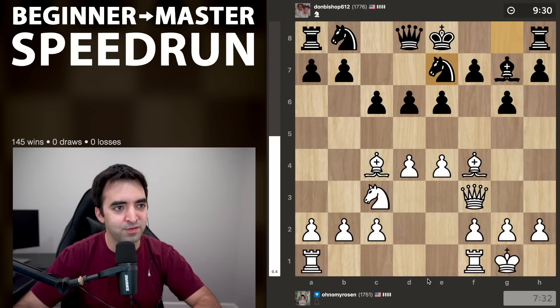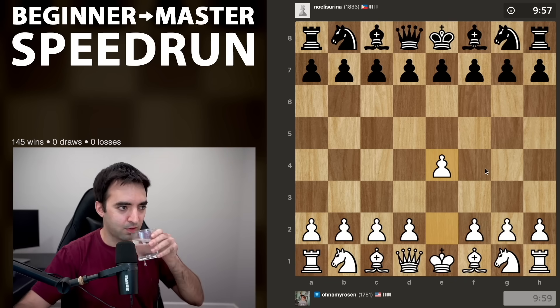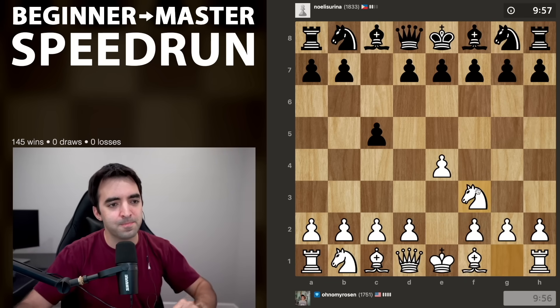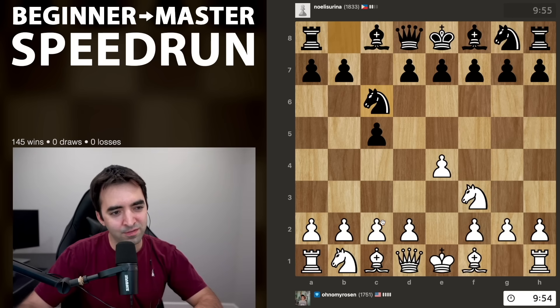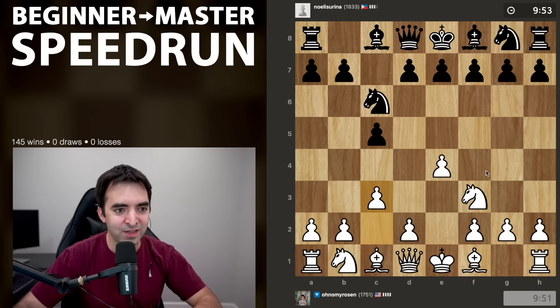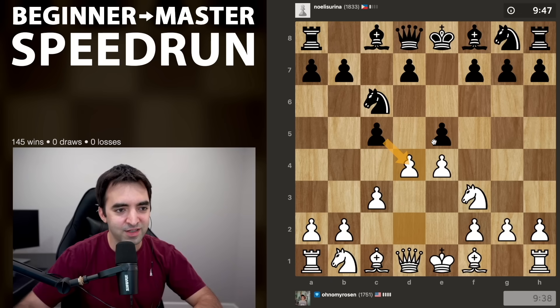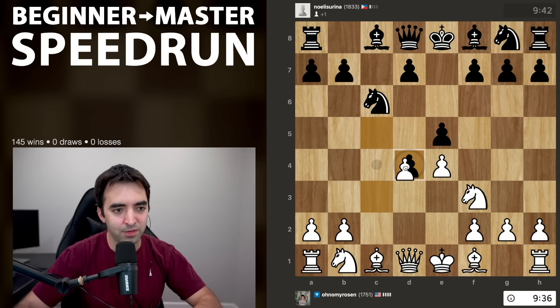Let's do another. Rated 1751, playing Noelle Serena. Play another e4. This time we have a Sicilian, and I think I'll go for a delayed Alapin. I played this opening several episodes ago. We haven't had too many Sicilians in the speedrun so far, a lot of players playing King's Pawn. But now this is a hybrid of King's Pawn and Sicilian. Even though black is attacking d4 three times, I have three supporters, and the goal is to open the center, try and develop the minor pieces quickly. Bc4 very likely to come along with knight c3.